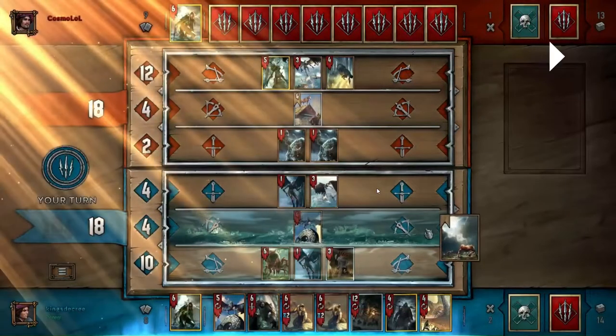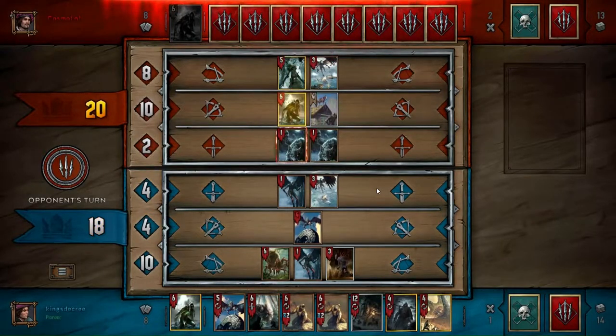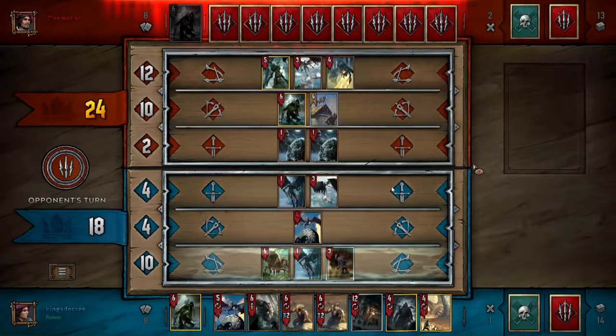I go ahead and play the weather clear. I could wait for one more weather, but I think that's too greedy — let's get rid of it now. I also take care of his Foglet, which is a pretty okay tempo swing for me. He plays out his next weather. It's debatable whether I should have waited for that third weather, but since he was in the position of power there was no reason for him to use a third. That just incentivizes me to use my Mage — in Monsters, the Mage is very popular, and it's just a three-strength guy with a Clear Skies.